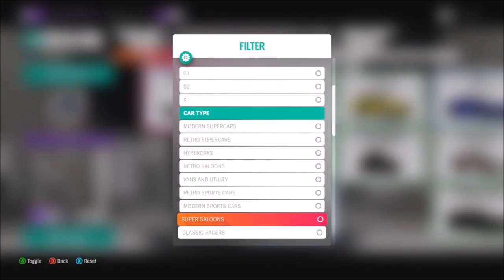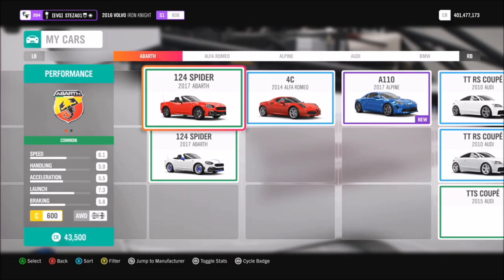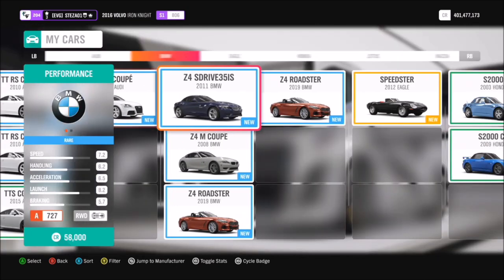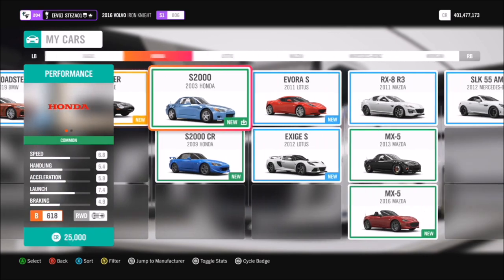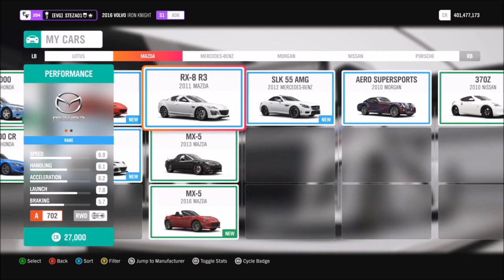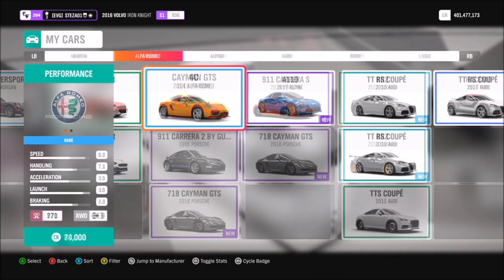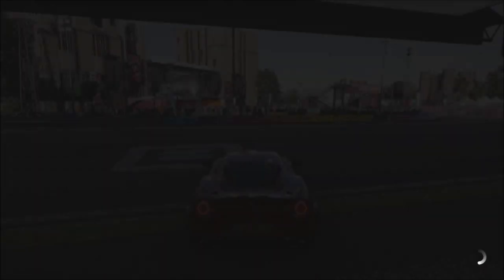First of all, we're going to filter our cars for modern sports cars. There is a plethora of modern sports cars to pick from in this game, so it's really entirely down to yourself what you want to go for — whether it's an RX8, a Mazda MX5, an old school Lotus, or even a Porsche. Whatever you want, you can use.